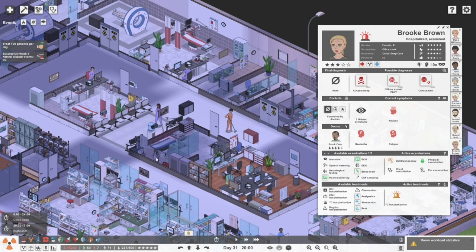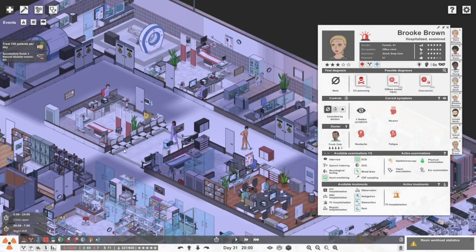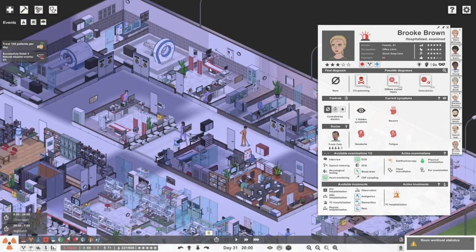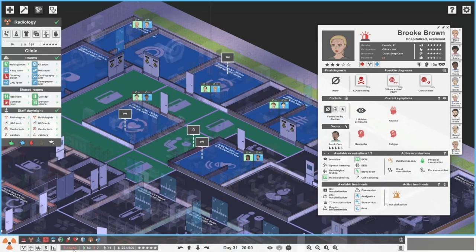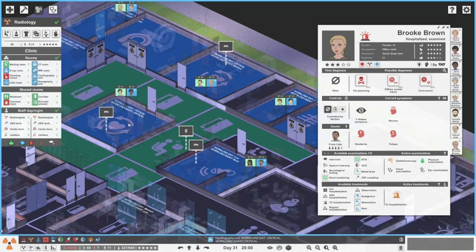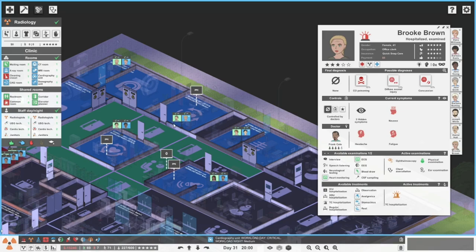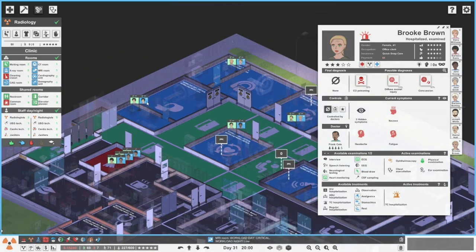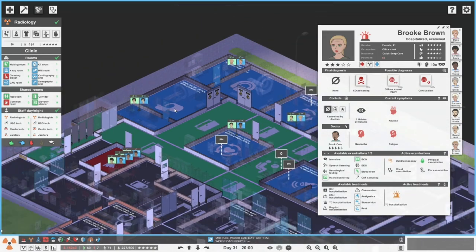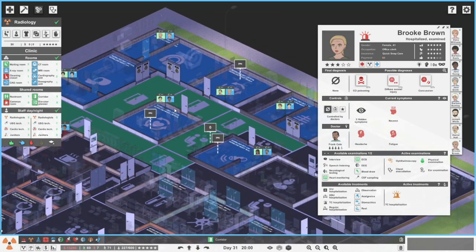They kind of give us that reminder at the point when we don't have the money, and I should remember that I still need to pay back a bit of a loan. So let's have a quick look over here and see what we can figure out in terms of radiology. Critical workload in both sonography units — we've got two sonography units and they both have critical workload — and we also have critical workload in the MRI. Whether I'm interested in building another MRI, I'm not too sure just yet.